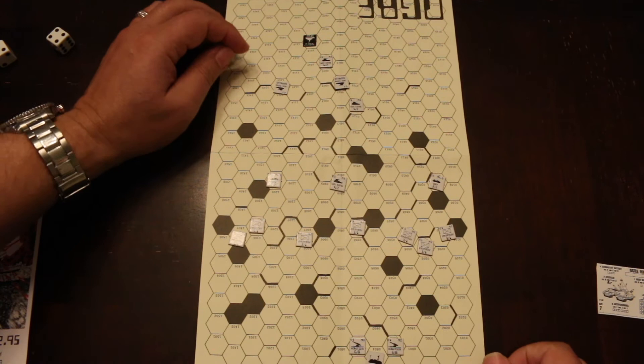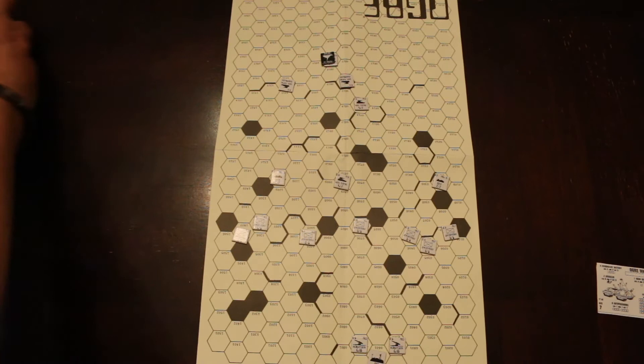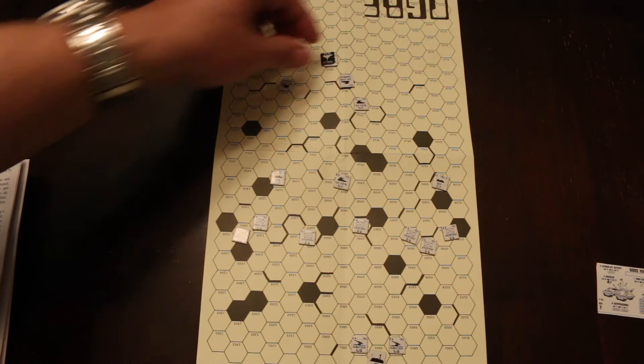Now the Ogre will go again. He moves one, two, and his movement stops there — he's going to ram that tank. He rolls a die: one through three is a disabled, four through six is destroyed. He gets a six, so he destroys this tank.